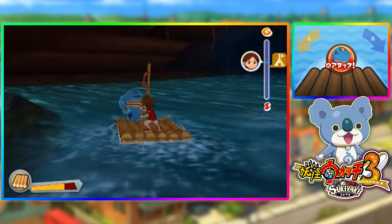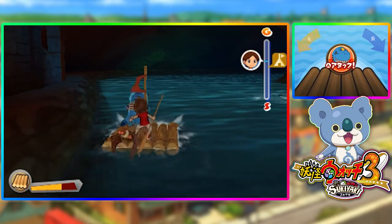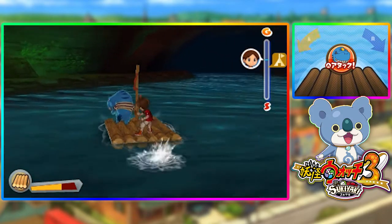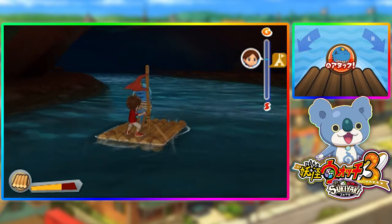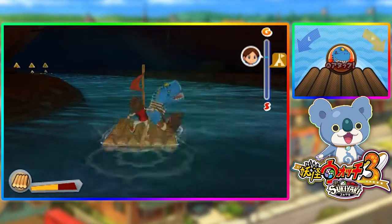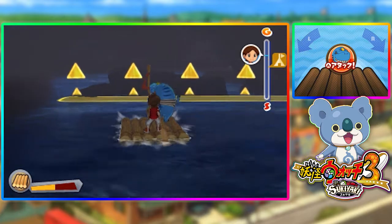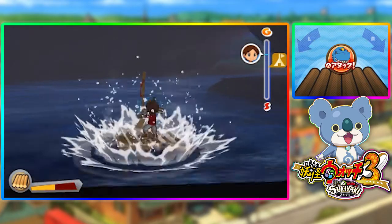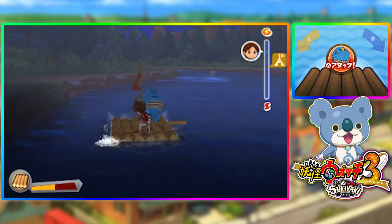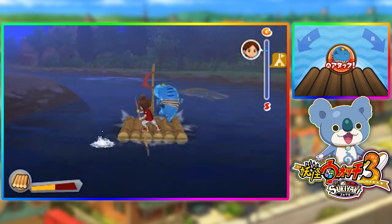It will probably lead to us getting damage done to the raft. That was a moment of damage to the raft. I keep letting the enemies attack — this isn't good. Let's keep moving forward. I keep messing up with that. It's always whenever an enemy attacks us that I mess up. Whenever we're in that situation, I usually don't press the A button in order to attack the enemy back.